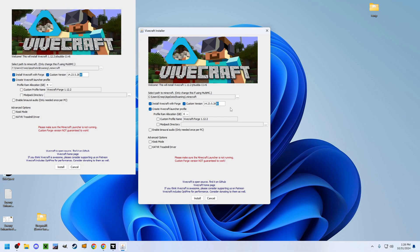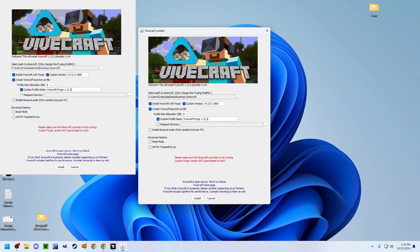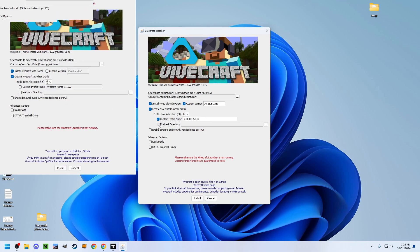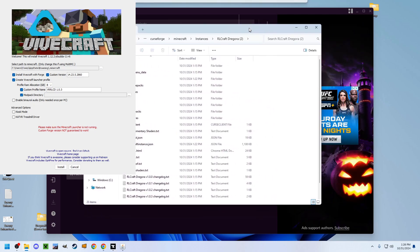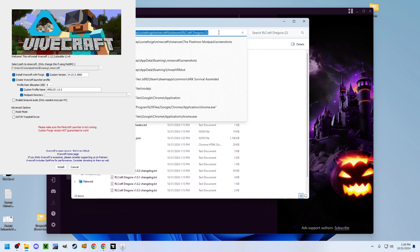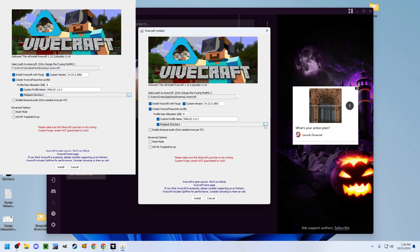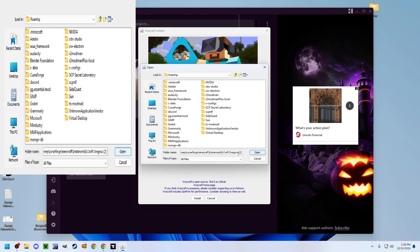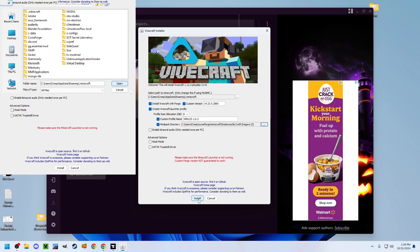Go back to Vivecraft, click Custom Version and match it — change this to 60. You may want to increase RAM and give it a nice name. Now the most important part: you want to add a mod pack directory. Go back to your mod pack directory, click up here, copy the path, close this, go back to Vivecraft, click the three dots, paste in the path, and click Open. That should be all you need to install.